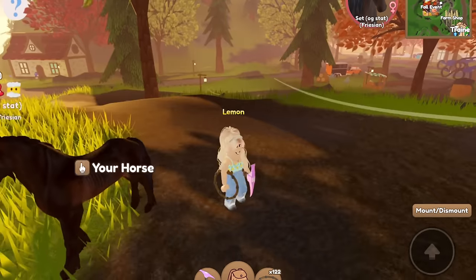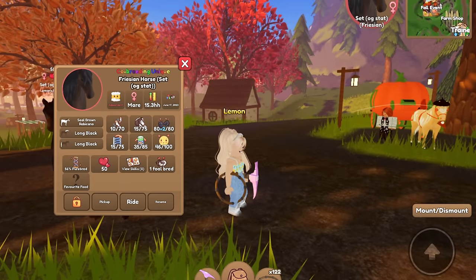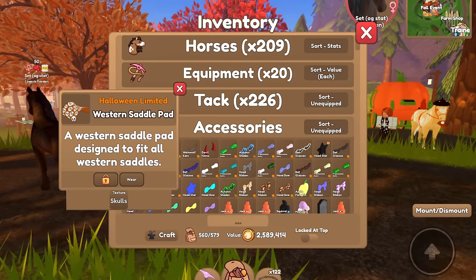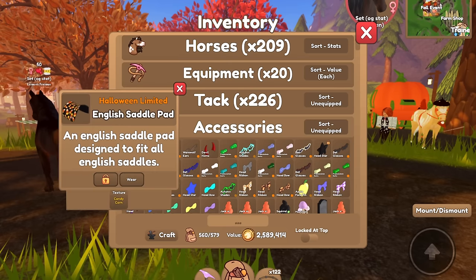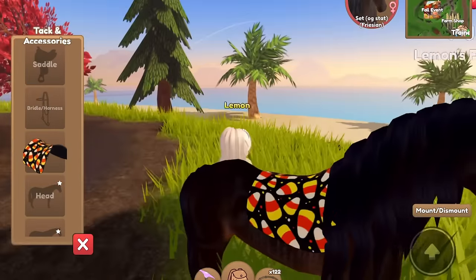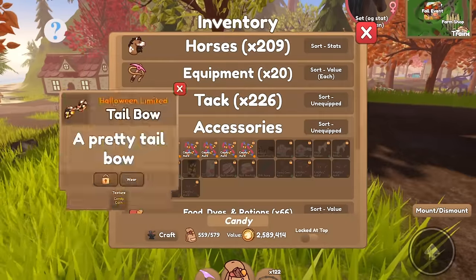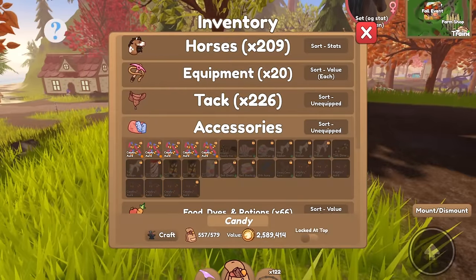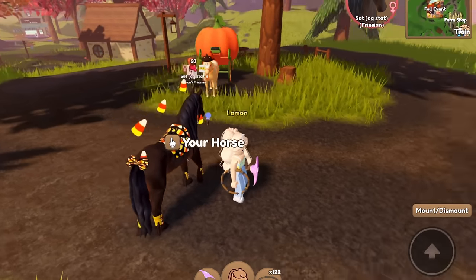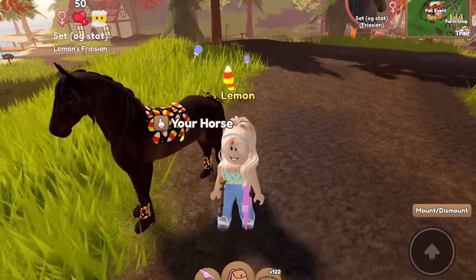So this next horse I've actually had in my inventory for a long time but never got around to making a set for her. She's also OG stat Frisian, so her name is labeled as that. I was thinking I could either do the skull set or the candy corn set on her. Honestly, the candy corn looks kind of nice, so we'll make this our little candy corn horse. It has some wrapped lollipops but it's mostly candy corn, so that's fine.